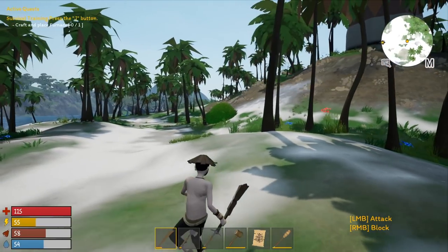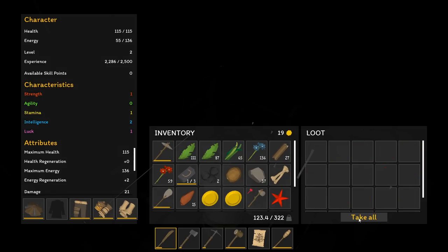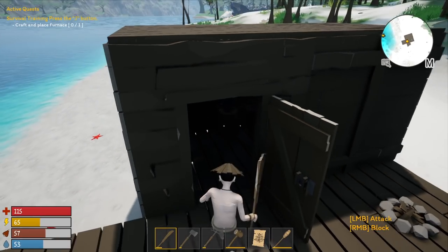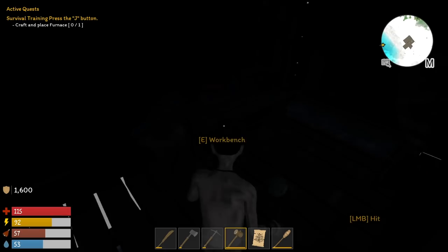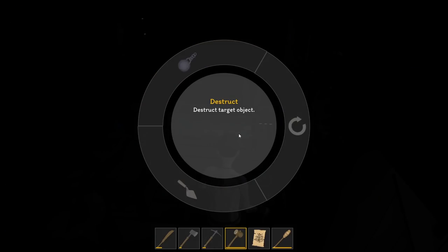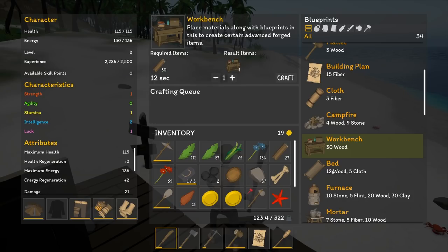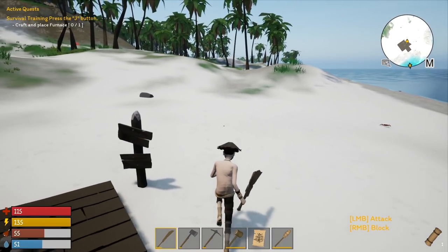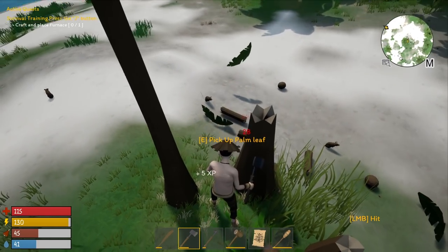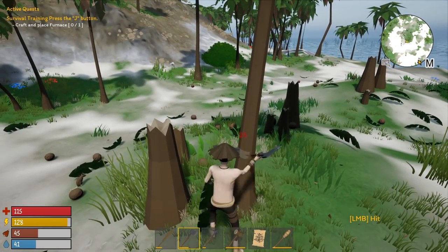I've got most of the building done — just need to put in some doors and railings. Let's come back to the old base and see what I can take. Can I pick up my workbench? Nope — destroy it and you don't get anything back. What about the bed? That sucks. Well, it is what it is. Let's make another workbench — I need 30 wood and 5 cloth. I also need wood for other things. I left my crafting bench over there; there's no point in tearing it up if I'm not getting anything back.